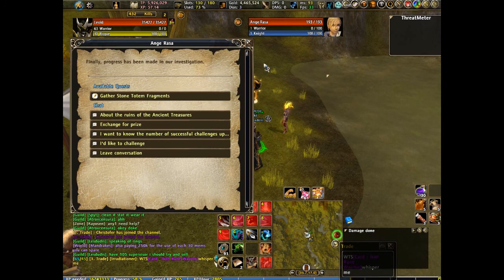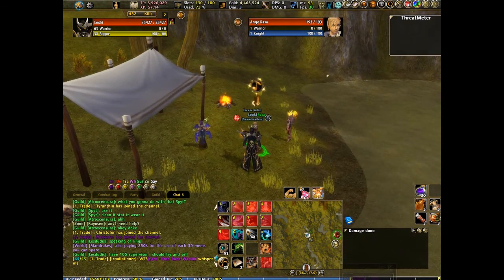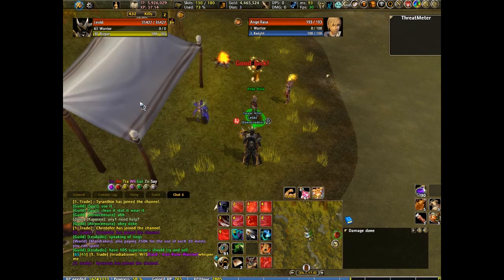Alright, so I talked to Cat Rojo in Varanus. She's standing by the mailbox next to the Auction House. So now I'm going to talk to Andrasa — I'd like to challenge. I am ready. Let's go.